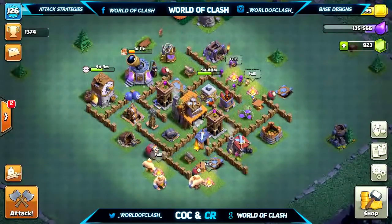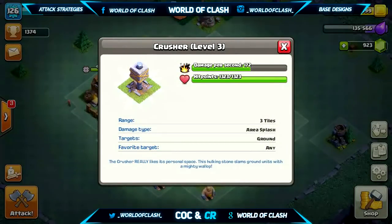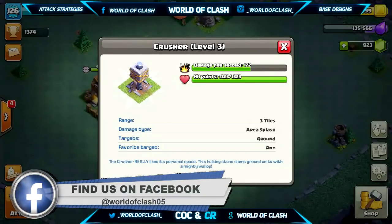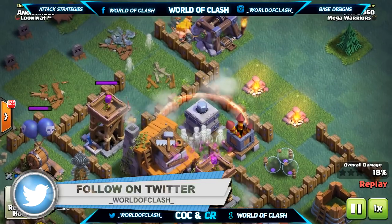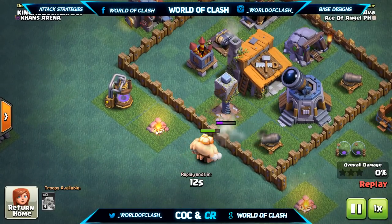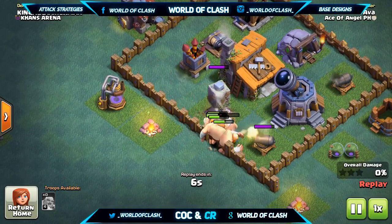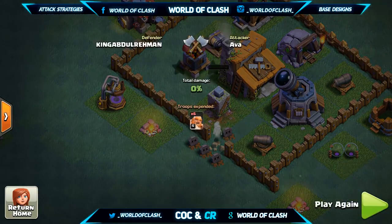First let's go over the statistics of the Crusher and how it works. Looking at its damage per second, at level 1 it will do 142 damage, and at its max level it will do 209, which is extremely high. Considering its attack speed is just 3.5 seconds, on its first impact it will do massive damage — between 497 and 731 damage on its first hit alone. That's enough to take out one third of a Boxer Giant's health, and since it does area damage, multiple Boxer Giants will basically drop like flies.